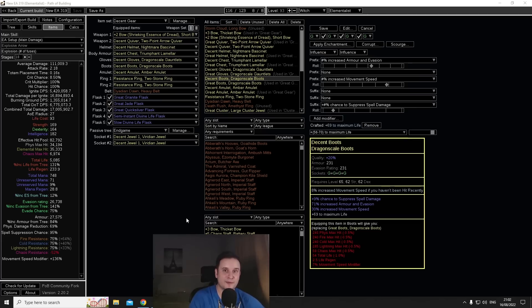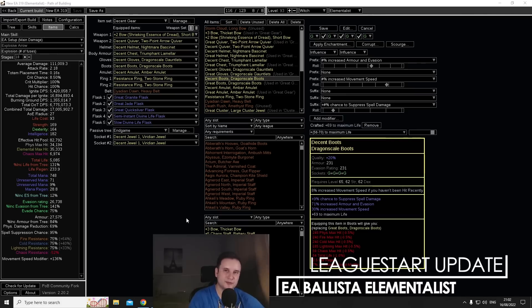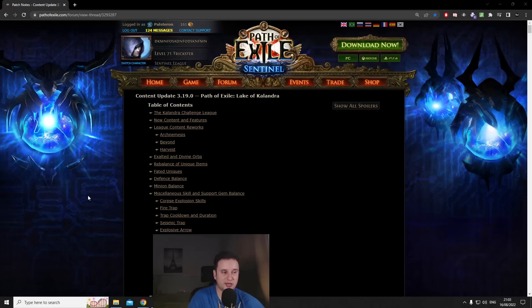Hey guys, Postron here, and today let's talk about my 3.19 Explosive Arrow Ballista Elementalist update. 3.19 has brought some changes that need to be addressed for the build to further function. I'm not going to do a full new build guide for 3.19, because I think it would be a waste of everybody's time. My 3.18 guide is totally fine with a few adjustments, and those are what I'm going to talk about in this video.